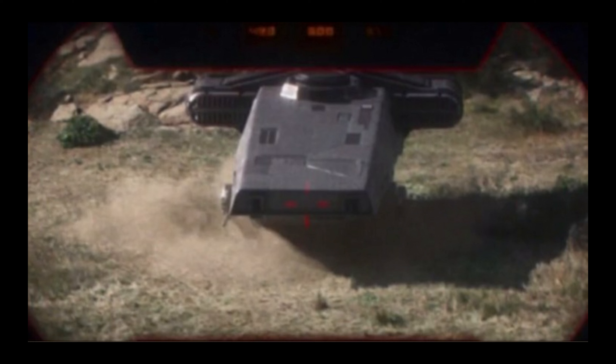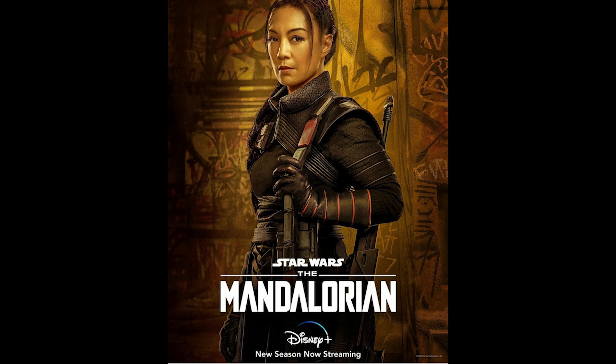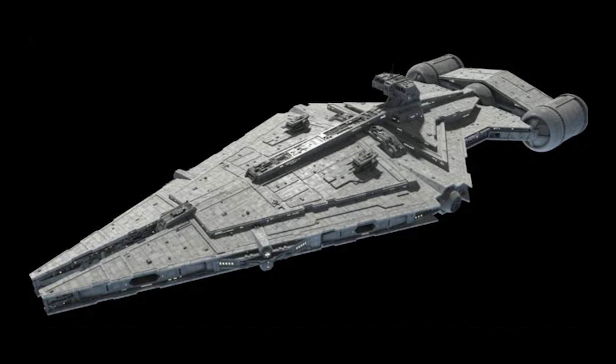The next set is likely to be a clone turbo tank — it looks very similar, maybe the Empire redefined its use and look. The vehicle we see in chapter 15 transports an inflammable substance. For this one I suggest at least five minifigures because it's a big set: two imperial hover tank pilots, a regular stormtrooper, a sandtrooper, and hopefully Fennec, because we won't see her in another set and in this episode she is very active.